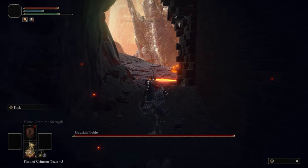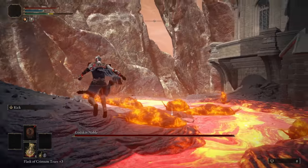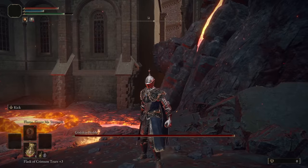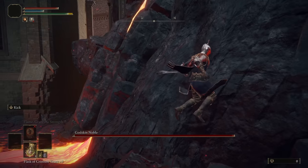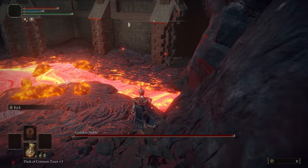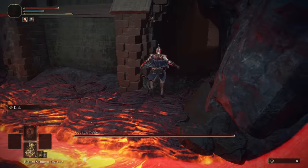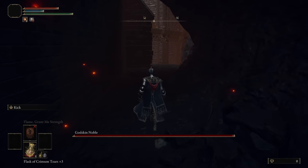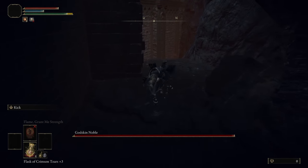That is the Godskin Noble skip. Doing that will take you out here, right to the other side of the arena, and you can run straight to Serpent Hunter or Rykard. I hope this was helpful. You can check me out on Twitch where I do speedruns, and subscribe to the channel for more. I plan to make more tutorials for skips, bosses, and things like that.